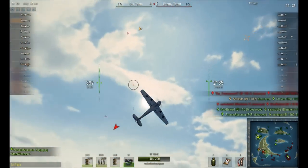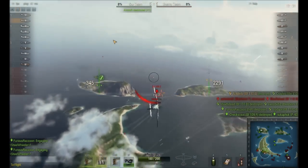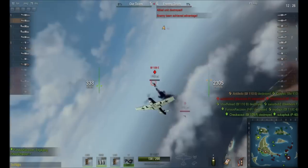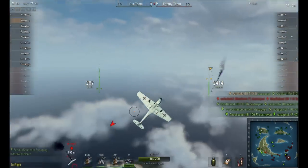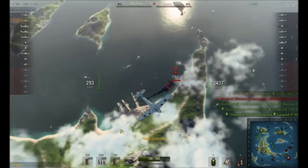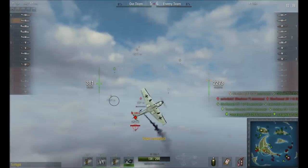You'll notice that I dropped into my performance zone and the plane became much faster and more responsive almost instantly — and that can be jarring, but it's something you have to pay attention to. Even a couple hundred meters difference in altitude can make the difference in terms of nimbleness or being nearly immobile.